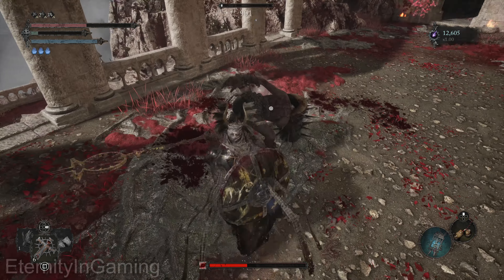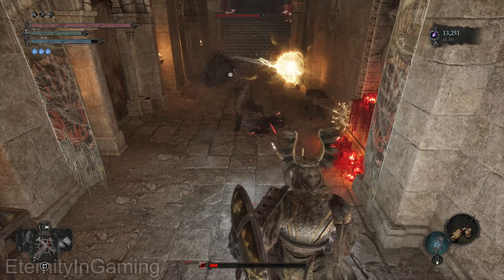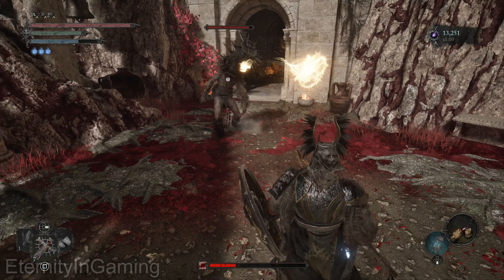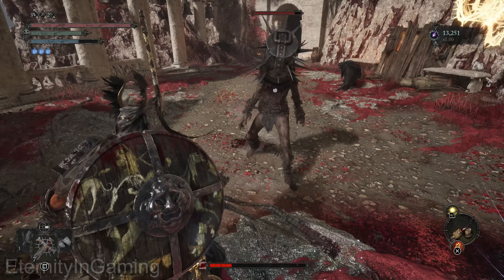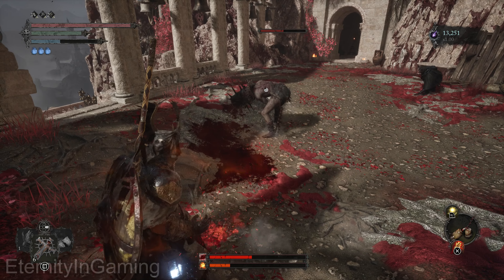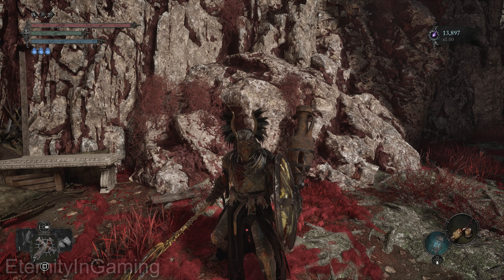I was hoping this thing could grab enemies but it doesn't seem like it can. The radiant guardian spell seems to just summon a little orb that follows you and keeps shooting your enemies. Unfortunately you can't summon more than one at a time, which would be kind of cool.